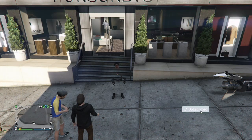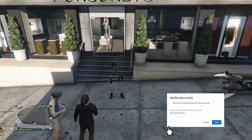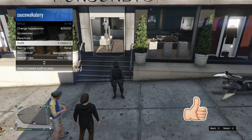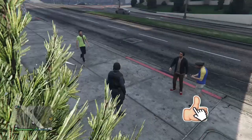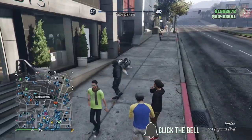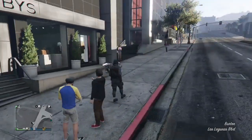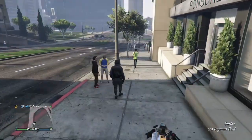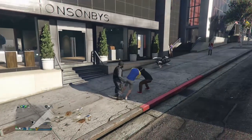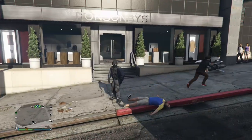In this video I've got another modded outfit for you guys — we're going to be doing a transfer glitch, which means you're going to be losing all your outfits except for only one. Before you start the glitch, go ahead and equip the outfit that you don't want to lose. Also go to Ammu-Nation and buy either a rebreather or an earpiece — it doesn't matter which earpiece you buy.